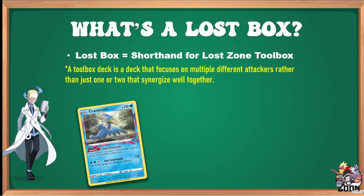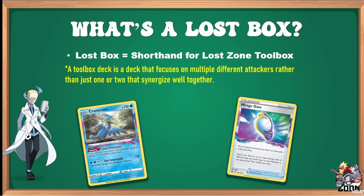Cramorant is an auto-include. If you have four cards in the Lost Zone, this Pokémon attacks for free and does 110 damage, allowing us to allocate our energy elsewhere. Nine out of ten Lost Box decks will play Mirage Gate — it can only be played if you have seven cards in the Lost Zone. Search your deck for up to two basic energy of different types and attach them in any way you like. This makes you the Toolbox, allowing you to tailor your energy to counter specific typings.